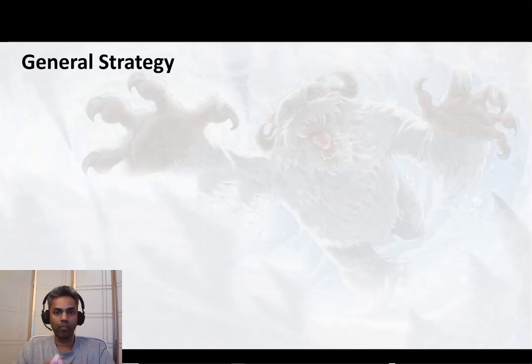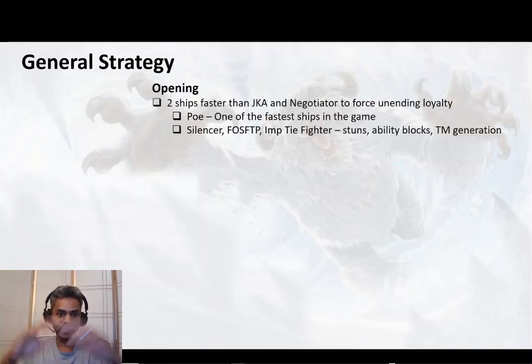Before we get into the videos, let me talk about the general strategy and why this particular comp really works. There are three main phases: the opening, the middle phase, and the ending phase. In the opening, you need two ships in your starting three that are faster than Jedi Knight Anakin and the Negotiator — typically at relic level 7 they're at 189 speed. The goal is to get Anakin's ship into yellow or red to force the Negotiator to do Unending Loyalty and not do the Master Assist plays. If the Negotiator does the Master Assist plays, you've lost — there's no recovery.